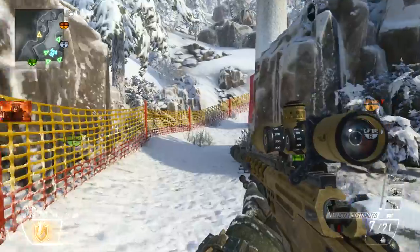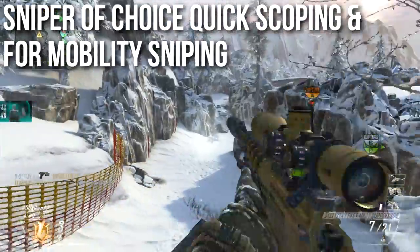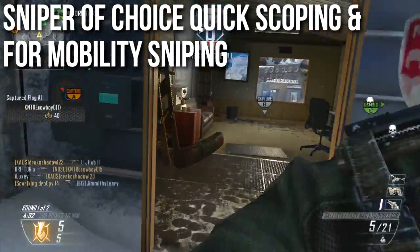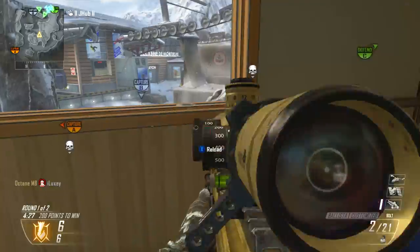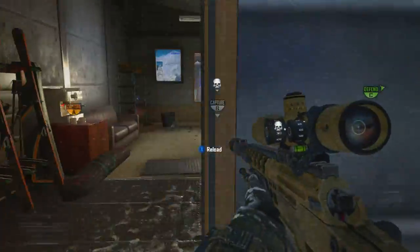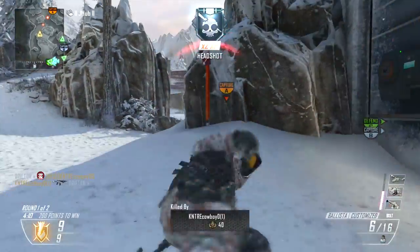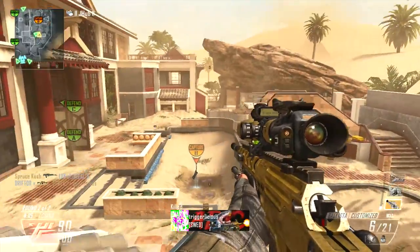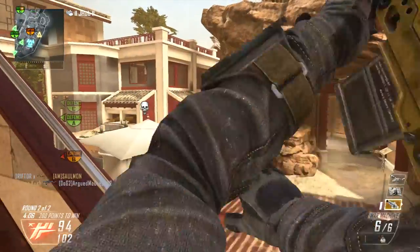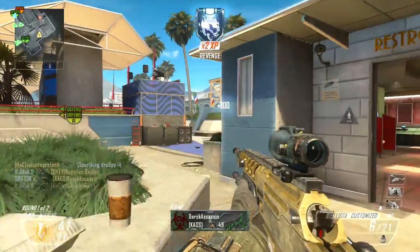This is the sniper of choice for quickscoping and what I call mobility sniping. For mobility sniping you run, snipe one person, then quickly unzoom, move to a new location, zoom in, and snipe again — kind of like quickscoping but with about half a second to a full second to pick your target before moving and flanking again. Even though it shares many statistics with other sniper rifles, it's going to feel more mobile when you use it.